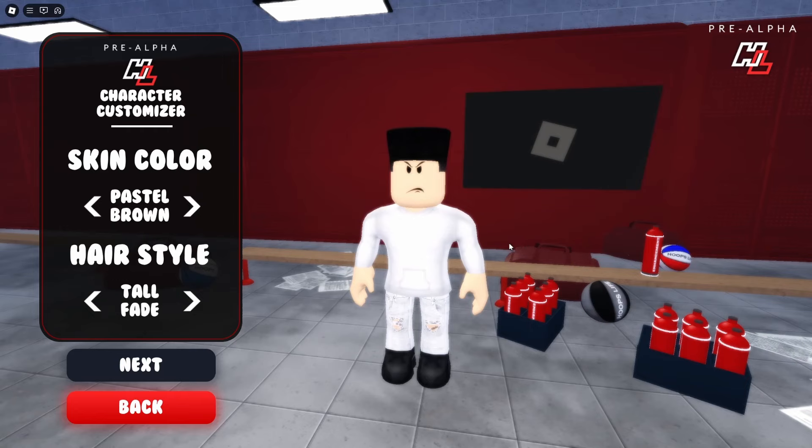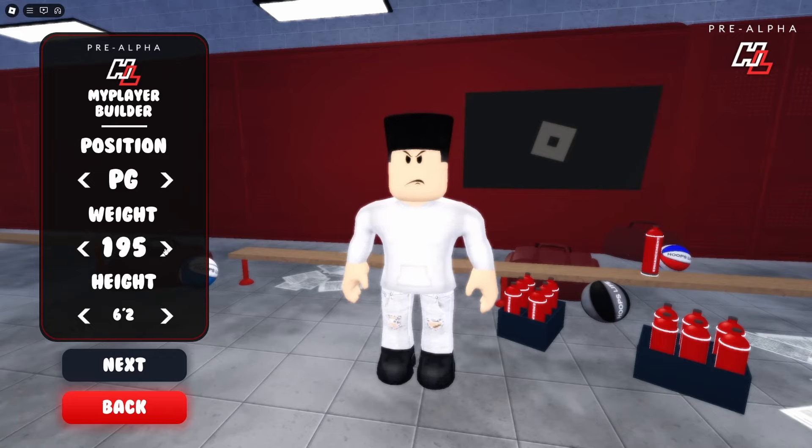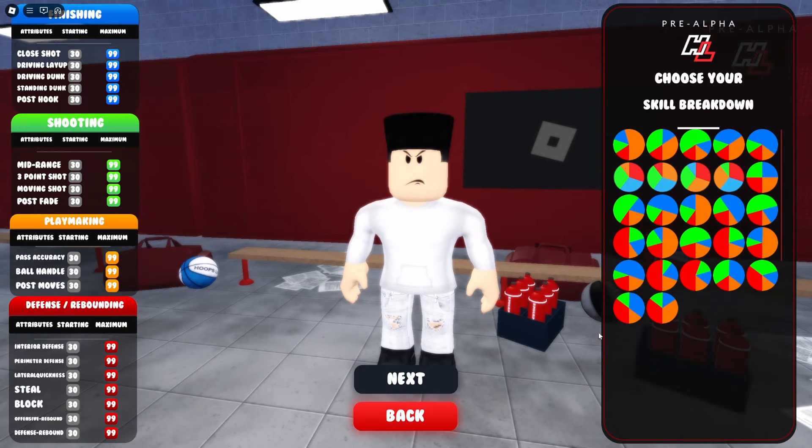I'm finna show y'all how to make this build. You're gonna want to make a point guard, make the height six foot two and the weight 200 pounds — yeah, I know it's a fat build. Then you're gonna want to make the pie chart a no-red pie chart. It should have barely any red — that means barely any defense in it.